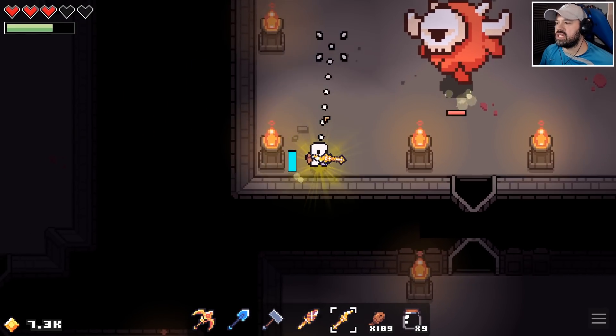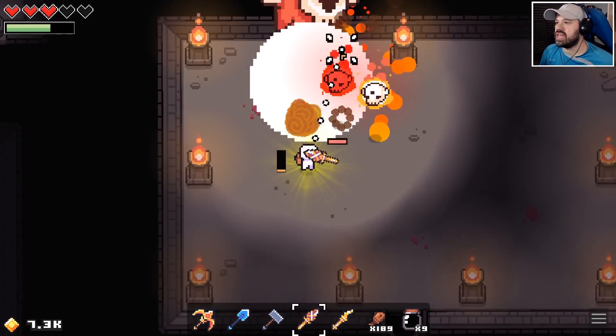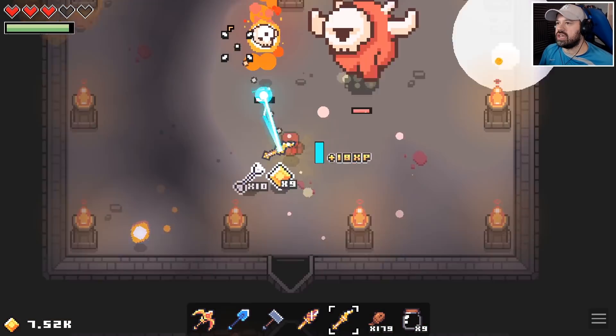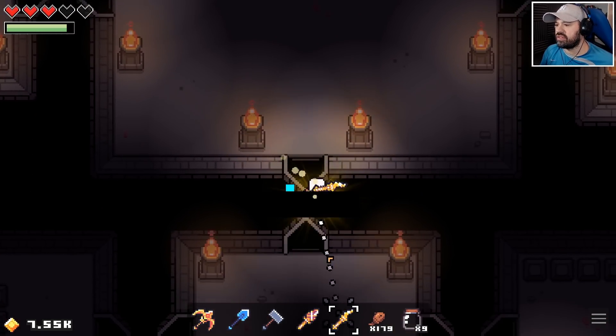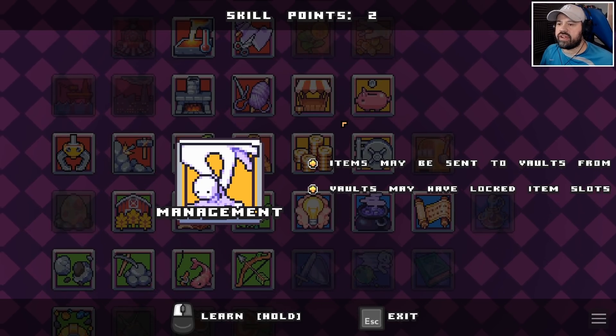The boss doesn't seem to take any damage at first — but there we go, now he's taking damage. He's losing very little health though. I'm not doing enough damage, so I think we're going to have to upgrade to bone weapons that do more damage to bosses. Not sure if this resets when we leave, but at least we know our limits.